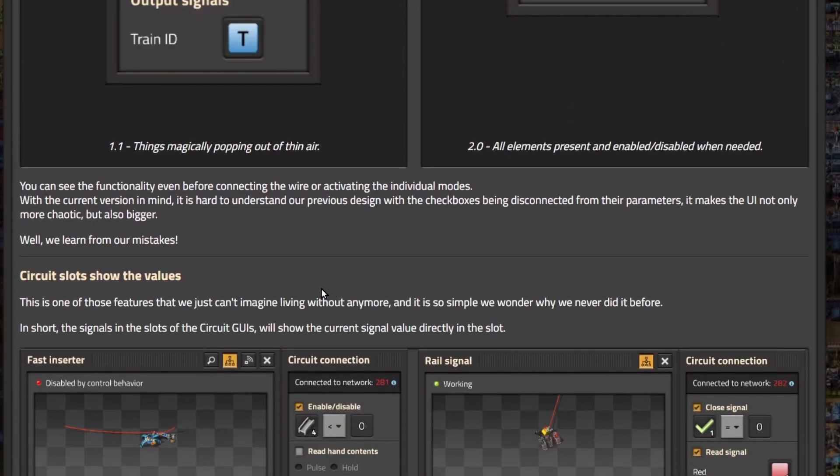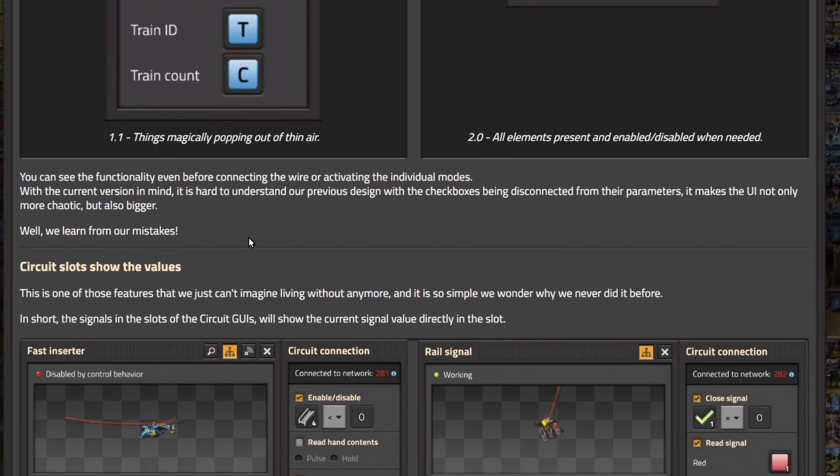So you can see the functionality even before connecting the wire or activating the individual modes, which makes a lot of sense. With the current version in mind, it's hard to understand our previous design, with the checkboxes being disconnected from their parameters. It makes the UI not only more chaotic, but also bigger. Well, we learn from our mistakes.